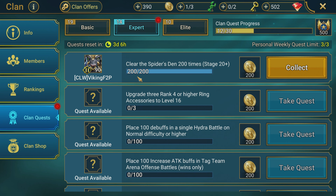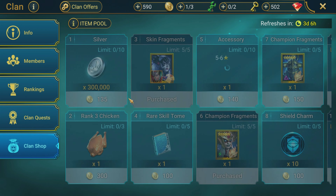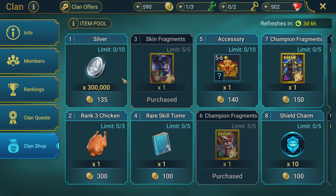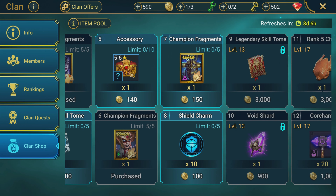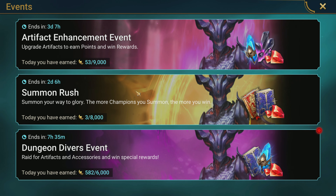Let's see what we got for the clan quest — we're going to get some coins. Unfortunately this week we did not get energy in the shop, which would have been nice given that we are in the middle of the fusion. I'll probably wind up buying some of the accessories here — we're trying to get some counter-attack accessories for our clan boss teams to try to boost our damage a little bit.